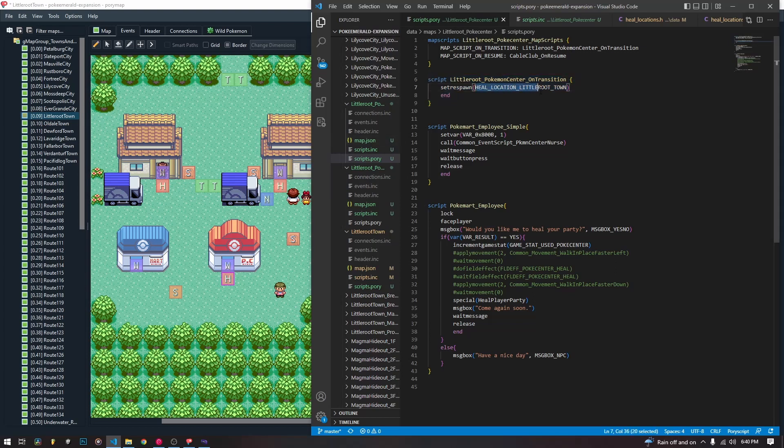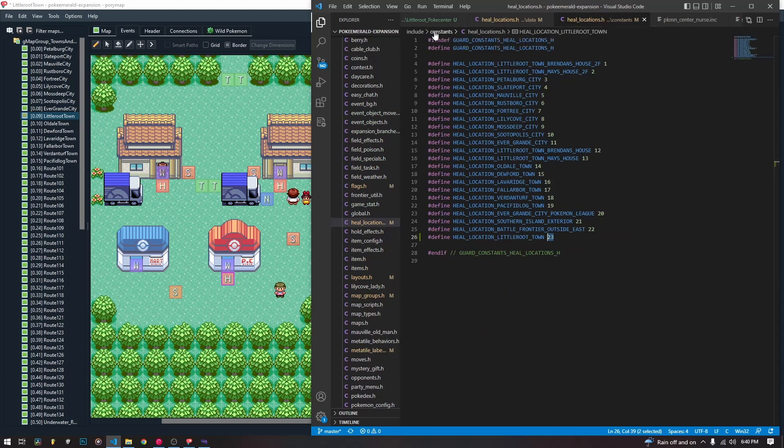To create our heal location — heal location Little Root Town doesn't exist — we have to create this constant. This constant is created in heal_locations.h and then accessed in heal_locations.h — they're two separate files. This one is in include/constants/heal_locations.h, and we are just going to add an entry down at the bottom. This is just a constant that we are going to be using to index an array — it's the number of the index of the array. So this is the first thing in the array, this is the second, this is the third, and this is the last.